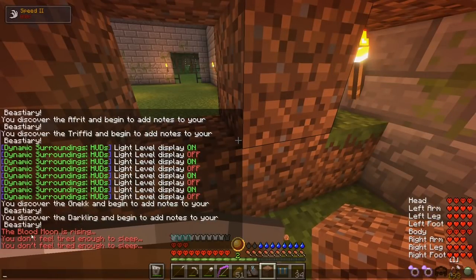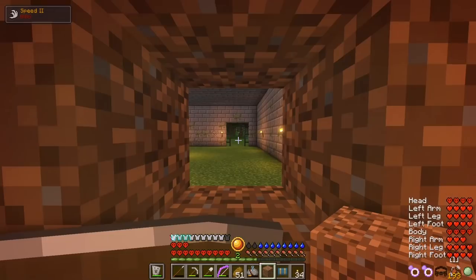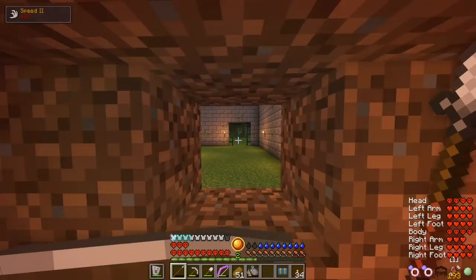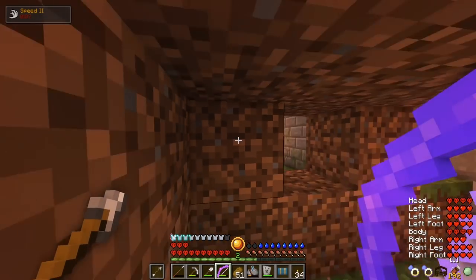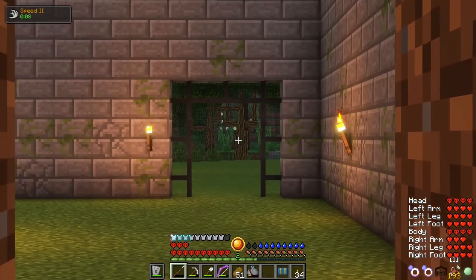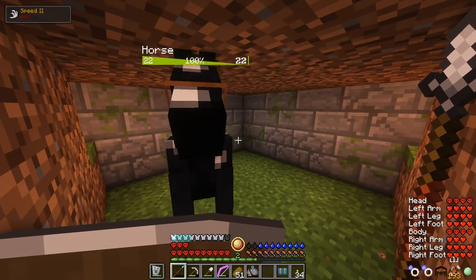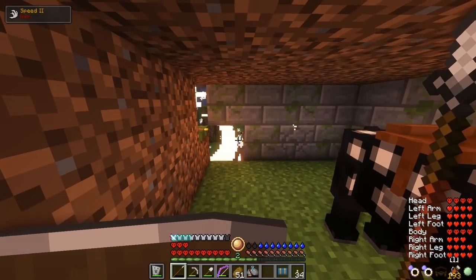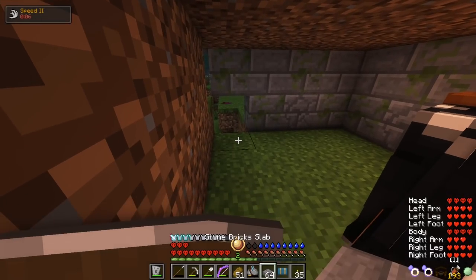A blood moon is rising — I get that message. I don't realize it until I'm trying to sleep and find I can't. I immediately realize what is about to happen. I quickly panic and run into my dirt hut with Tempest. We are both panicking, hoping that the dirt wall will hold. As soon as that thought crosses my mind, a rock picks up a creeper and blows up my wall. I quickly patch up the hole and watch carefully.